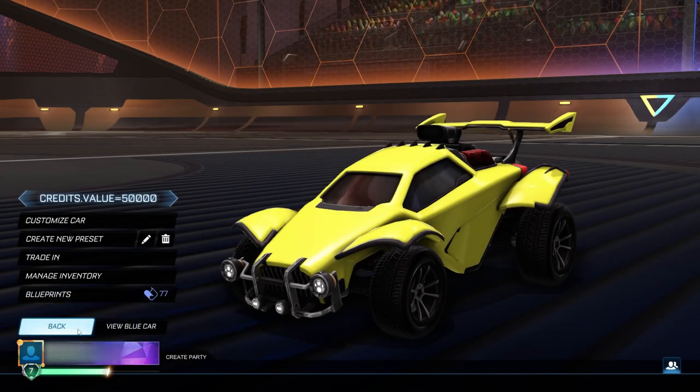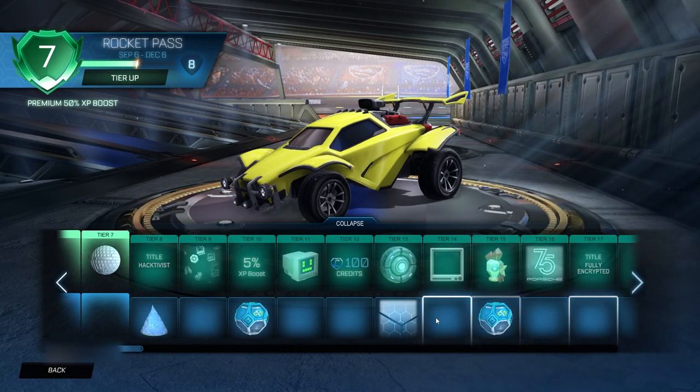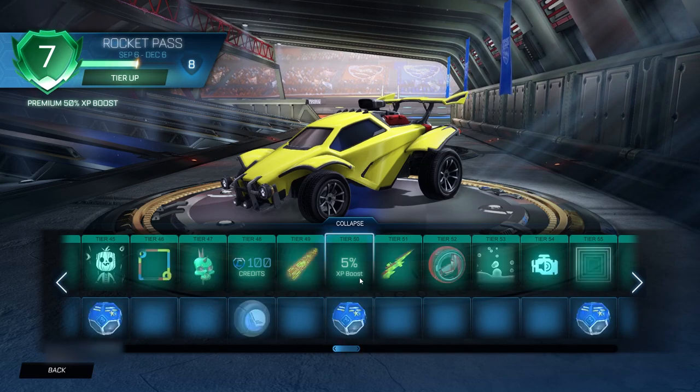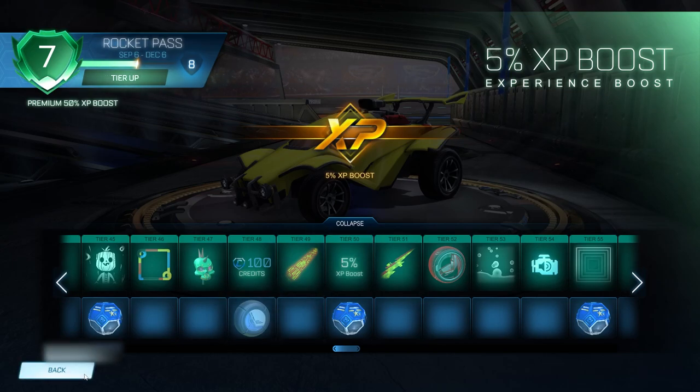Click OK and head over to the Rocket Pass. When you're in the Rocket Pass, scroll over to tier 50 — there it is, the 5% XP boost. When you're on this, click it 10 times: 1, 2, 3, 4, 5, 6, 7, 8, 9, 10. Ten times on tier 50 — pretty simple, and then you're done with that step.